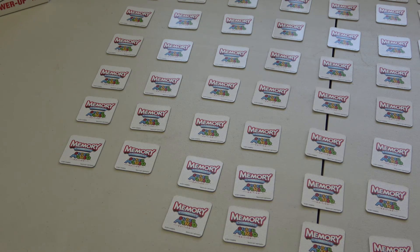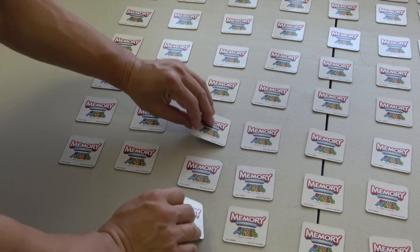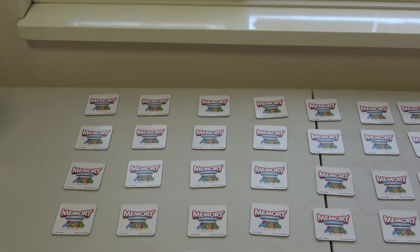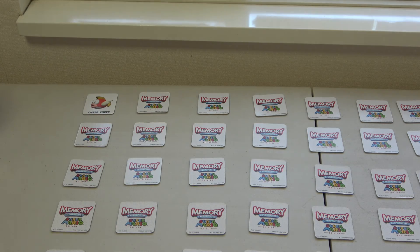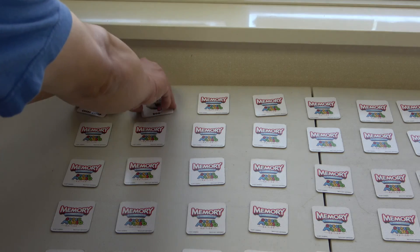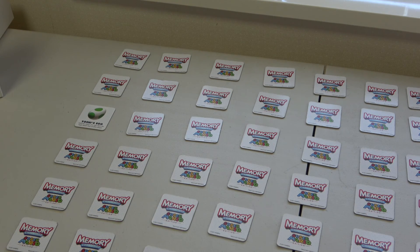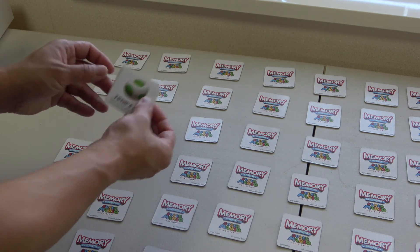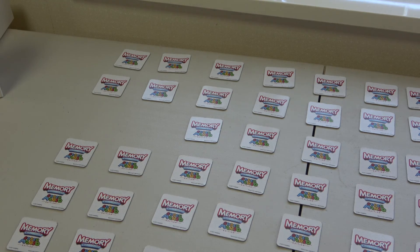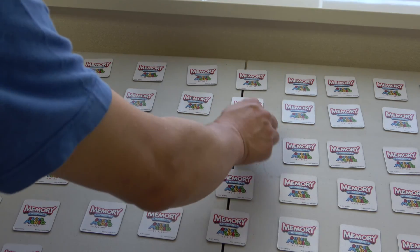I flip another card and get Peach — no good. Next player flips Cheep Cheep and Boo — no good. Next player flips Yoshi's Egg, then another card — no match. Next player flips Coin and Pipe — no good. Back to me: I flip Yoshi and then find another Yoshi — match!